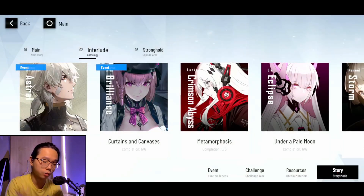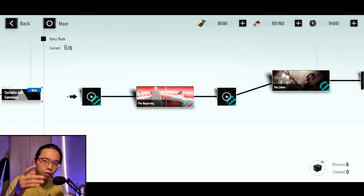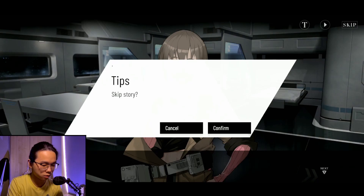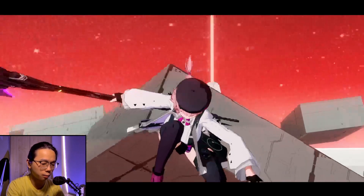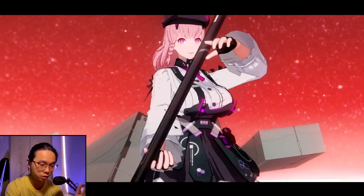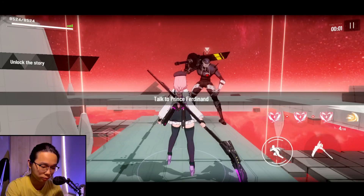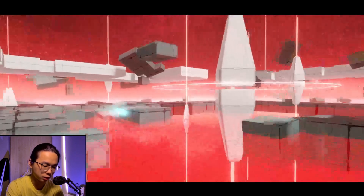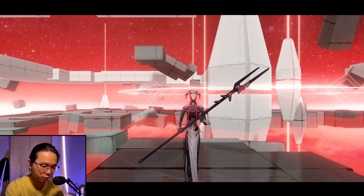Now we're going to take a look at Ayla's one. Unlocking Ayla's hidden stage is a little bit more complicated than the Watanabe one, but it's not that hard. Go into the beginning stage first, begin the mission, skip the conversation — unless you're interested in the story, you can do that later. Then talk to him and skip.